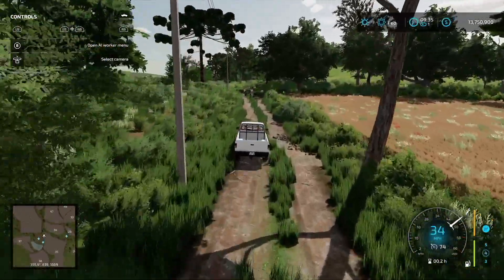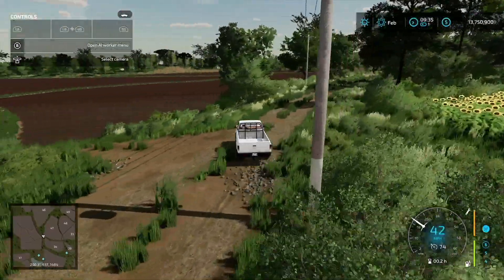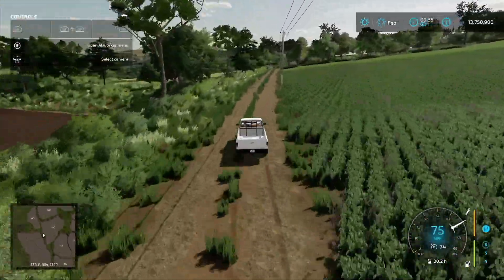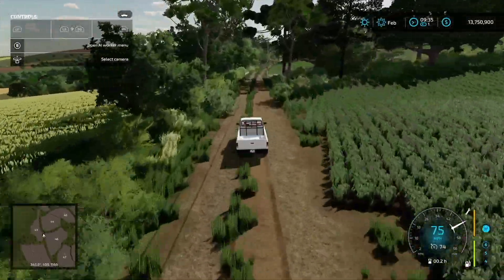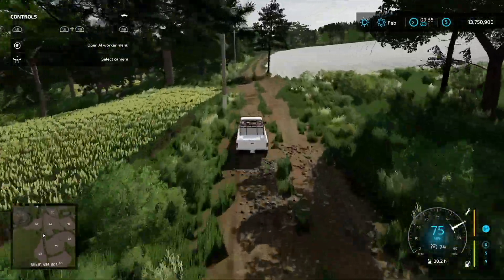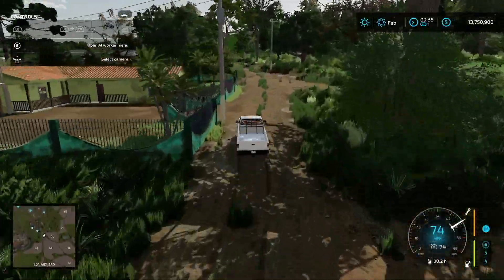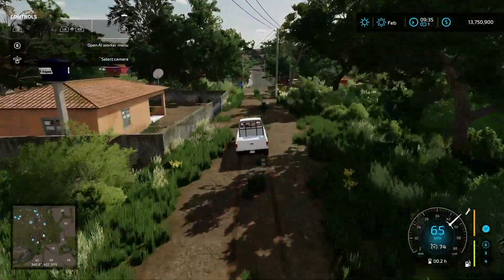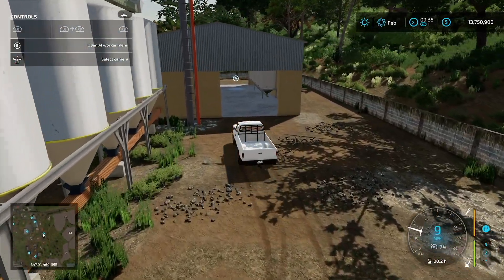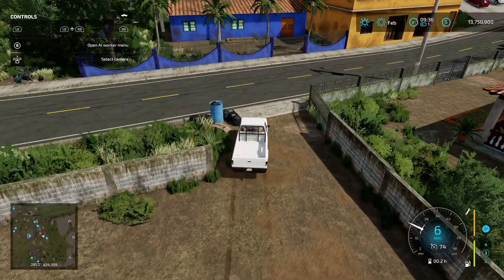Hopping back in the truck and heading back north, almost right where we started — basically completing a full circle around this map. Coming up here is our last point of interest: the Rancho Grain Mill. That's the last sell point — everything on Rancho Fundo has now been covered.